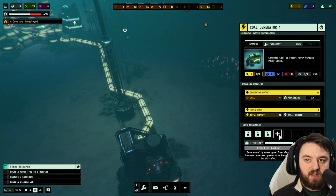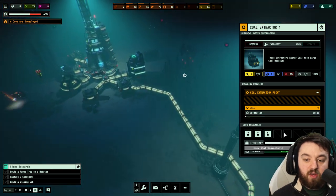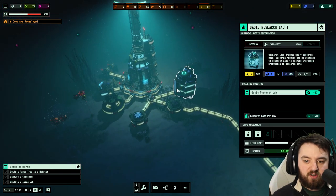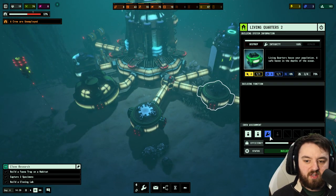That gives us a little bit of extra power output. If we actually take him off, you can see we drop down by four — so we'll add him back. He lives at the coal station — okay, he lives there.